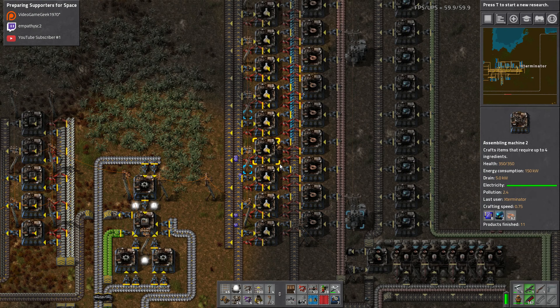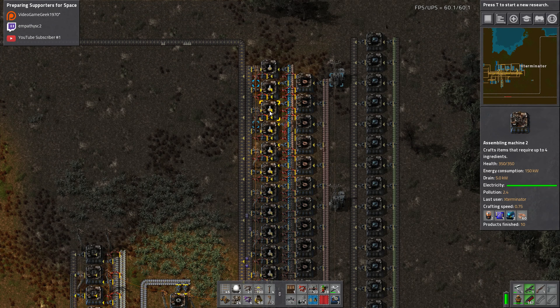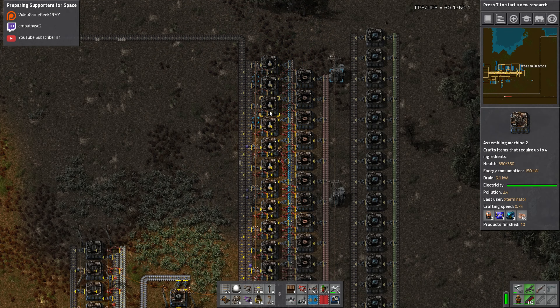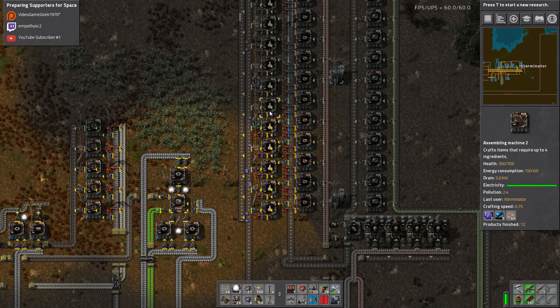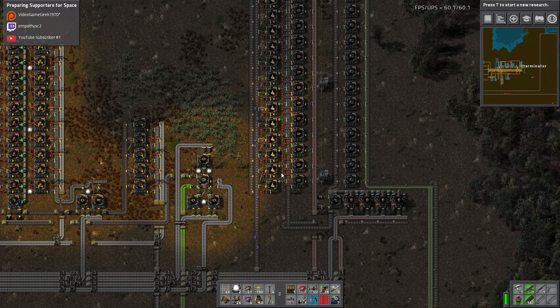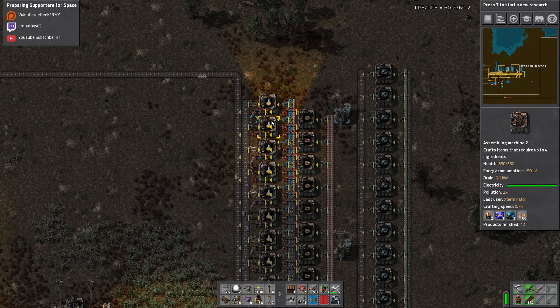Essentially, what that boils down to is I have too many batteries here. If we take the speed of these assemblers into account — which is 0.75 crafting speed — that means we actually only need about 10 and a half batteries a second rather than 14. The way I came to that number is I took 14, the number of assemblers we have, and divided that by 0.75, which equals 10 and a half.